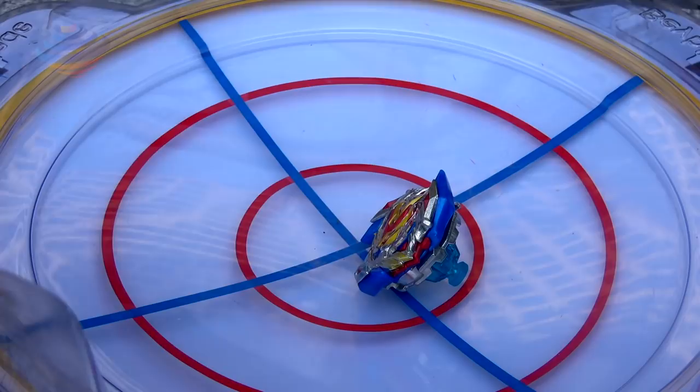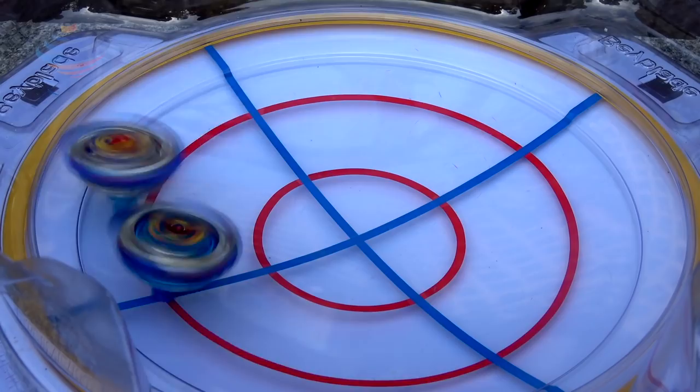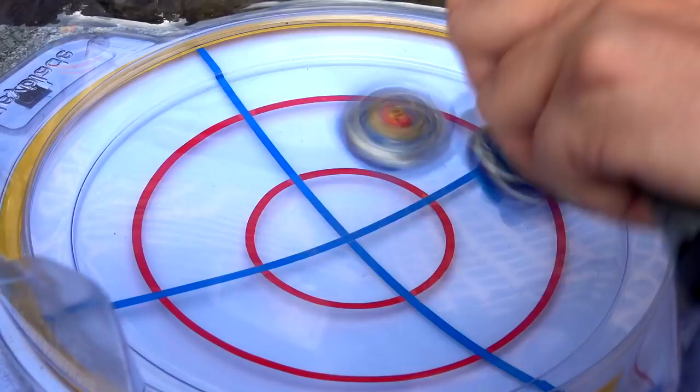Next round — now we've got my twin brother, also Winning Valkyrie from the B107 set. 3, 2, 1, go shoot! Honestly, I don't even know if I'll win — it depends on who has the better launch. Look at me go. One to nothing. 3, 2, 1, go shoot! Look at it jump. I lost that one — now it's one all.